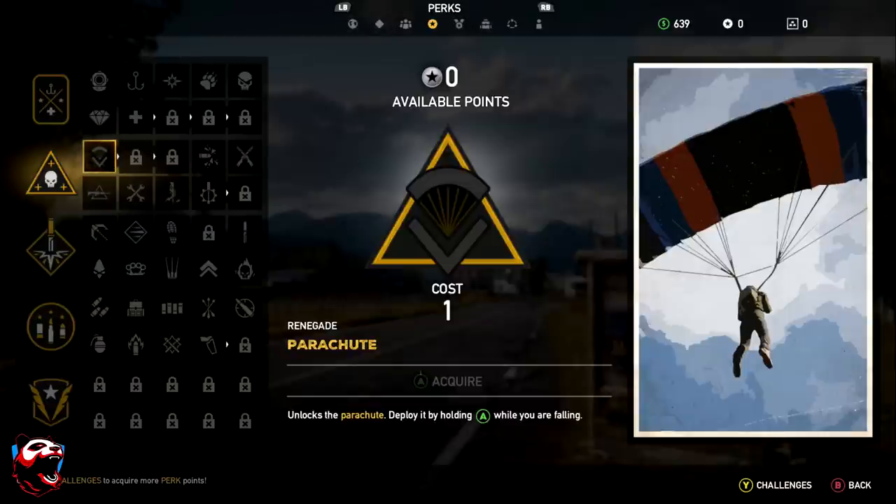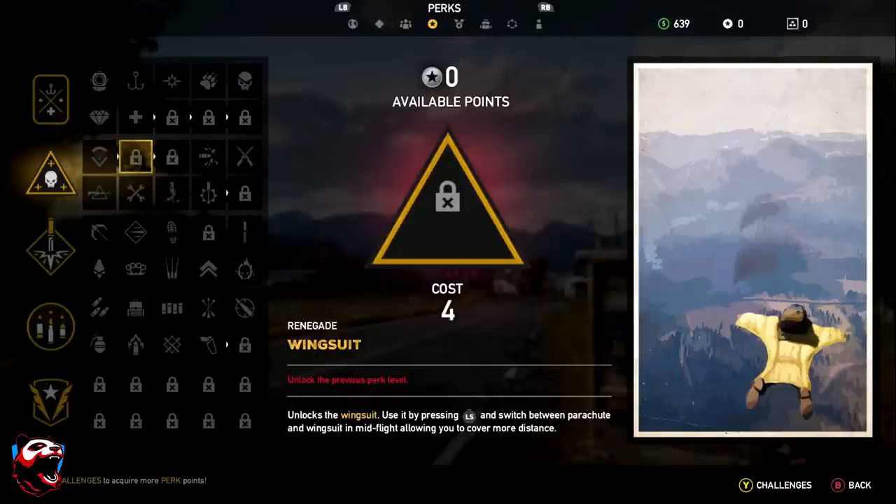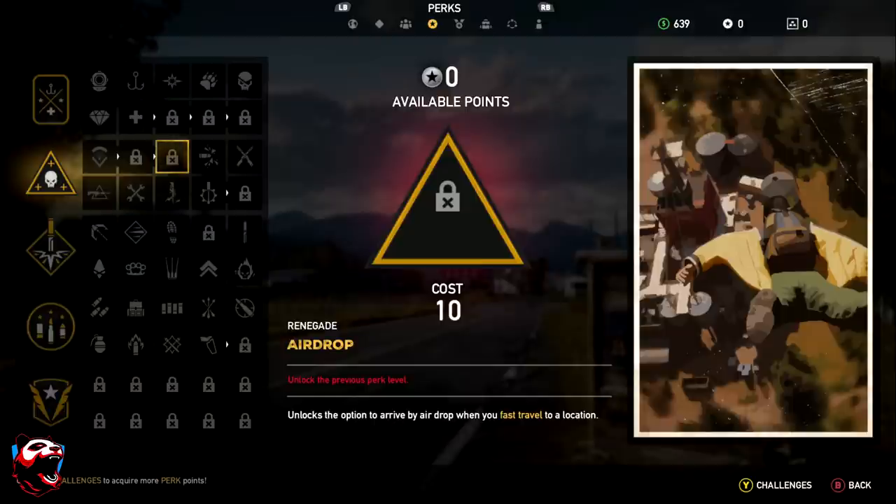The next Renegade perk is the Wingsuit, which you unlock by pressing LS down to switch between parachute and wingsuit in mid-flight. So if you're jumping off a plane or from high altitude, you'll be able to glide much faster and cover more distance.